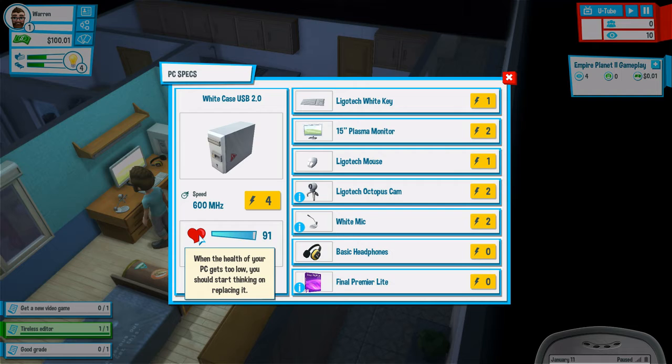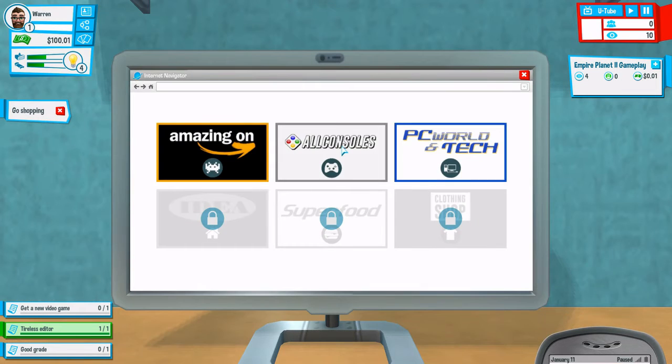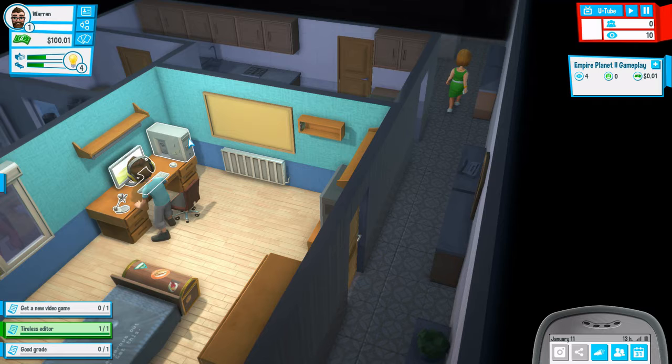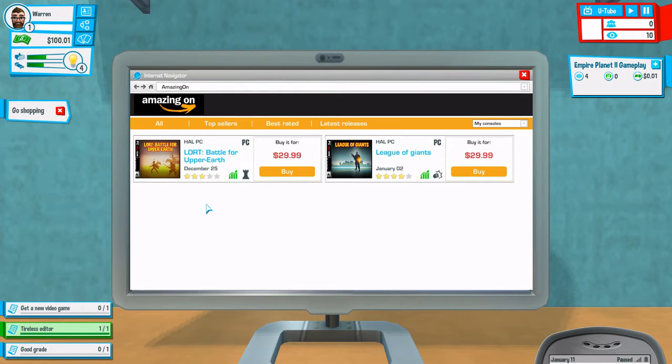The health of my PC gets too low — you should start thinking about replacing it. 91 is good though. Oh, this is stuff I have already — obviously. Let's go shopping. What's on all consoles? No, I don't want any of those. Battle for Upper Earth or League of Giants? Let's go with League of Giants — that sounds pretty cool.